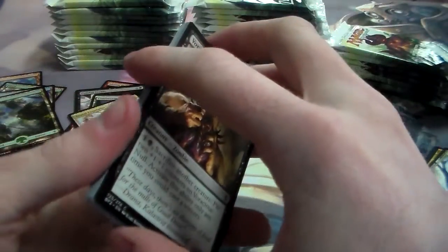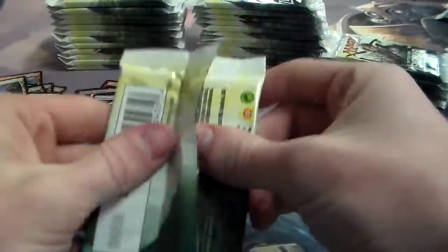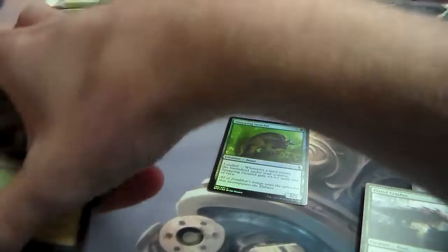You want me to start at the top? Angelic Captain. Mire's Shepherd — now that I know about the store credit they have to win, it's probably easier to do. Beast Caller Savant. Foil Snapping Gnarlid, and a Canopy Vista.